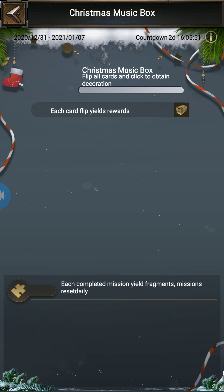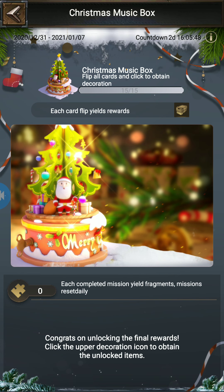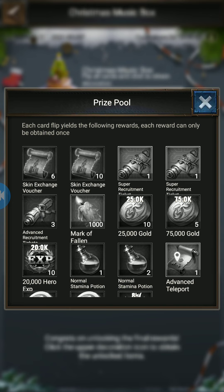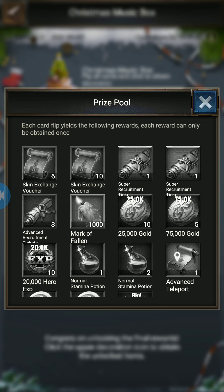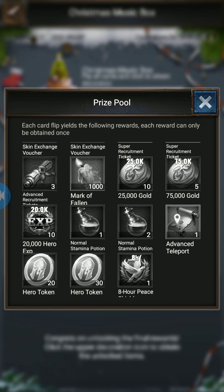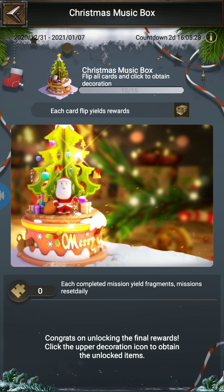The first thing you need to do is go to Events and go to Christmas Music Box. Open all the cards available here — you can see there are 15 different cards. When you flip all the cards, you will get rewards like 2 super equipment tickets, 16 skin exchange vouchers, 1000 Mark of Fallen, and all other available rewards.